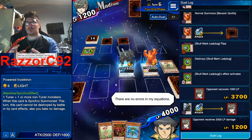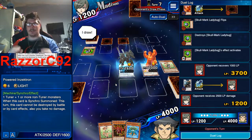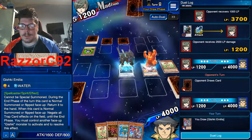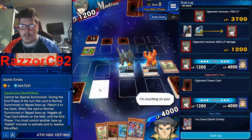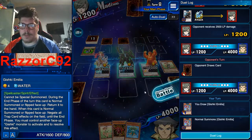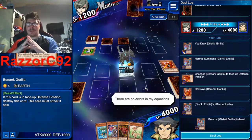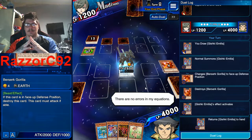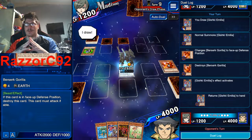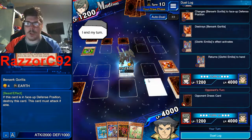I just need to summon one more monster and then I can literally summon Slifer the Sky Dragon. I need to summon one more — I forgot the Gorilla can't go in defense mode. It's going to probably take two more turns to summon Slifer.